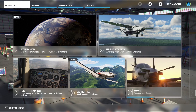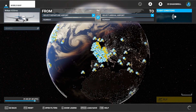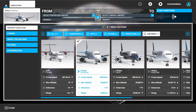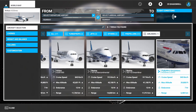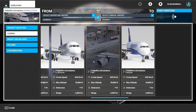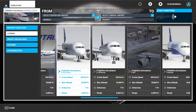Now that the sim has loaded, what you're going to want to do is go over to World Map in the top left. It's not the default A320 anymore — if it doesn't pop up, go to Airliners, and here you go: FlyByWire Simulations. As you can see I already have liveries for it because I use it in pretty much every single one of my streams.